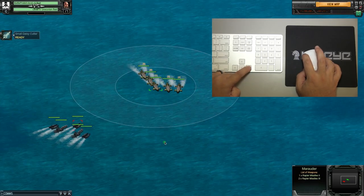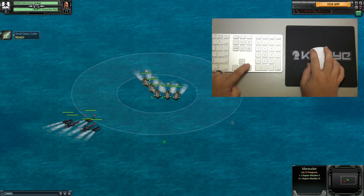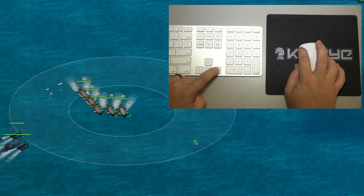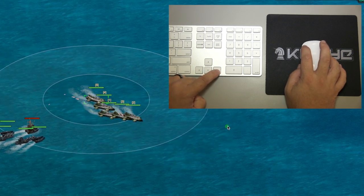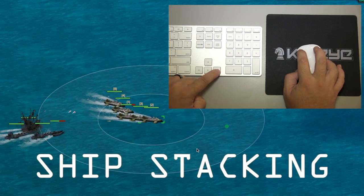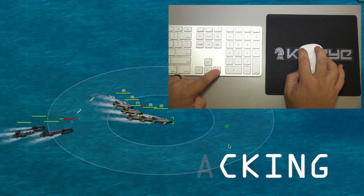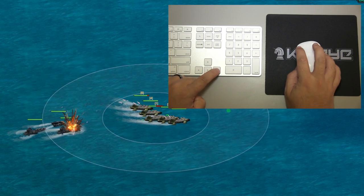The third method is to rapidly alternate between pressing the arrow key on the keyboard and clicking the mouse to give orders. I'm doing this so fast that it appears in the game as though all of my ships are moving at once. This method is commonly referred to as ship stacking, because the ships end up overlapping each other. It takes some practice to get the hang of, but it is one of the most preferred methods among elite players.